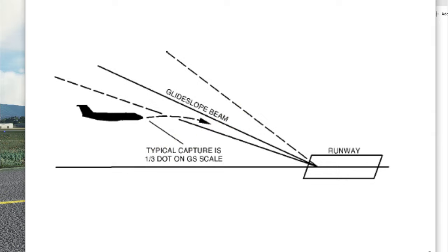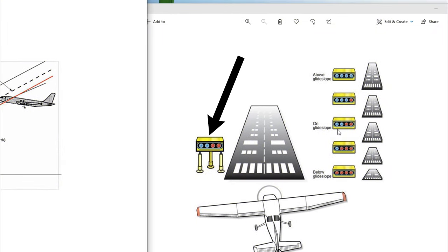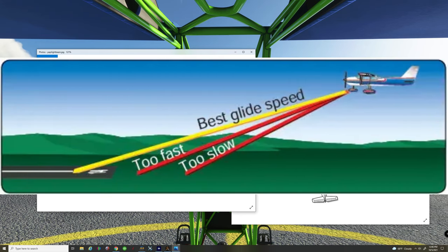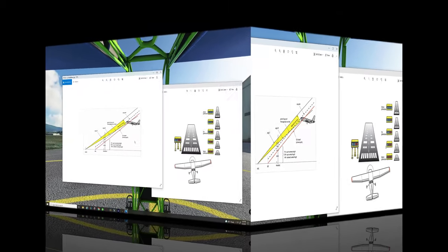To pick up that glide slope is just the same as you would with an ILS. All you need to do is continue flying forward at level flight and your lights will then start to change. Once you get to two white and two red, that means you are perfectly aligned dead center of the PAPI glide slope, and now you can start your descent down to the runway. If you notice an extra white light coming on, that means you're just a little in front of the glide slope, so you can either increase your descent a little bit or back off on the throttle.